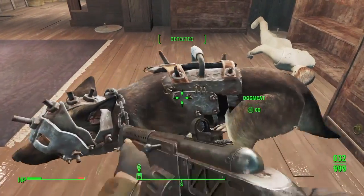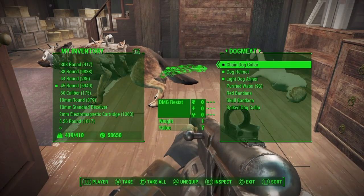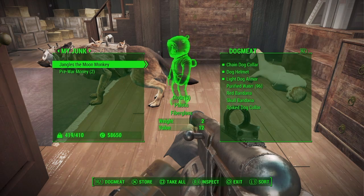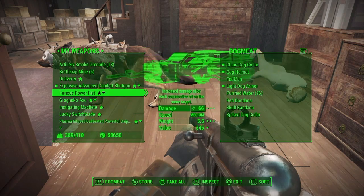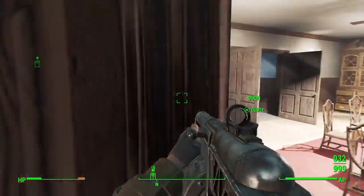At the top you should see 'hidden' and 'detected.' You have to steal it when it shows 'hidden' - if it's detected you will get caught and will have to start this again. So once you've picked up the Fat Man and the mini nuke while crouched down, you want to just give it to your companion.